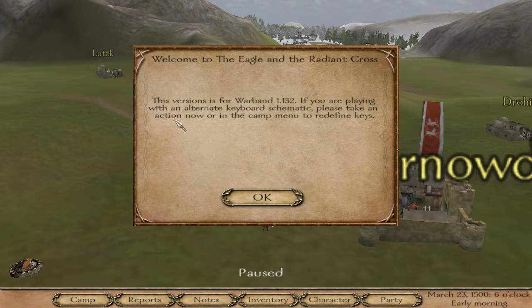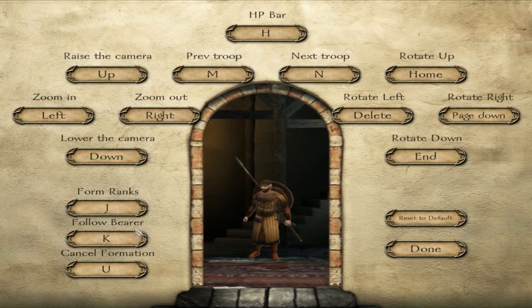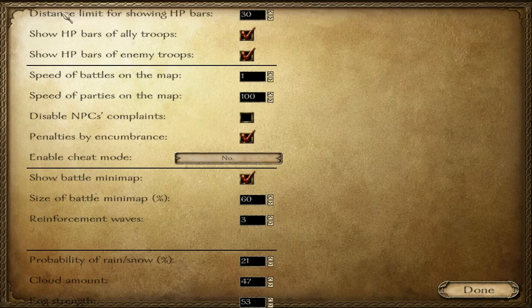Let's go to the map screen. Welcome to the Eagle and the Radiant Cross — this version is for Warband 1.132. Here's where you can reset all of your keys. I like these form ranks and follow the banner options — they can add some really nice effects in bigger fights. Distance limit for showing enemy HP bars — I really like this, it brings up the options for you right away. Speed of battles on the map, keep it regular. Encumbrance — I'll take that off. There is a cheat mode if you want that. Show battle mini-map.